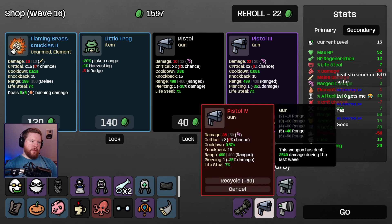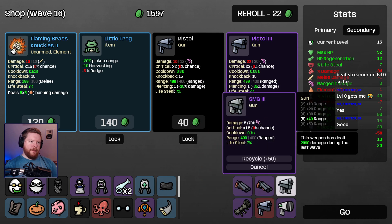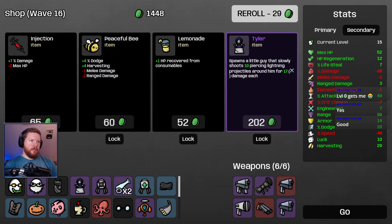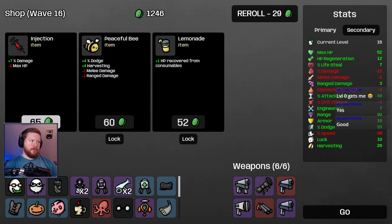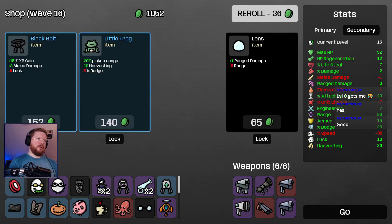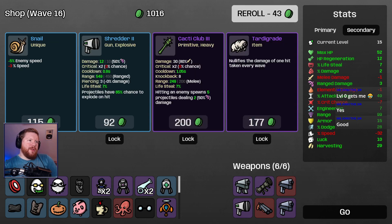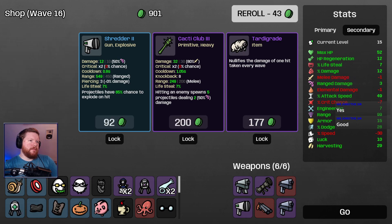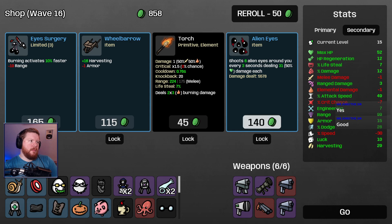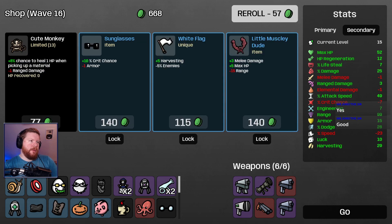It's already level 5 — or level 4. I'll buy Tyler. And we'll buy dodge. I'd like more attack speed. Minus 5% enemy speed — sure.